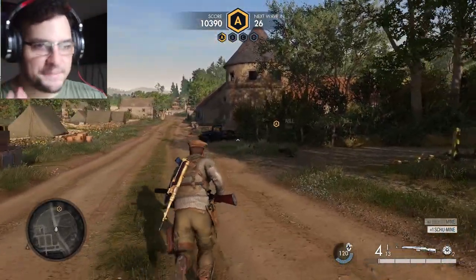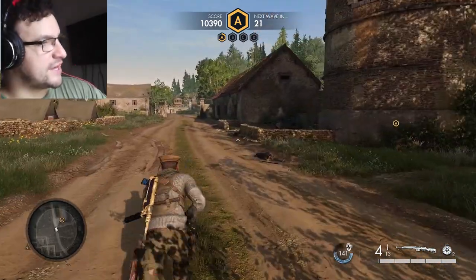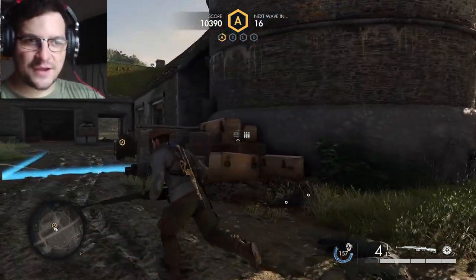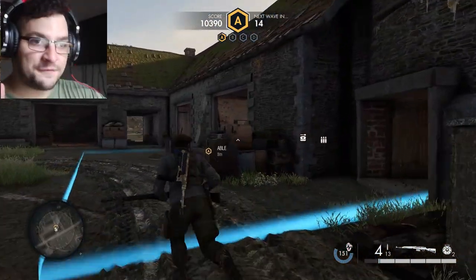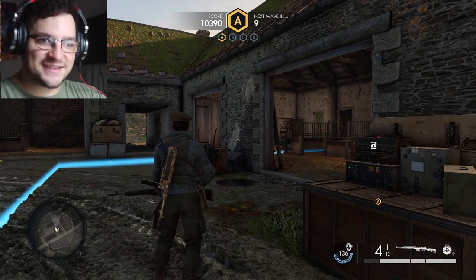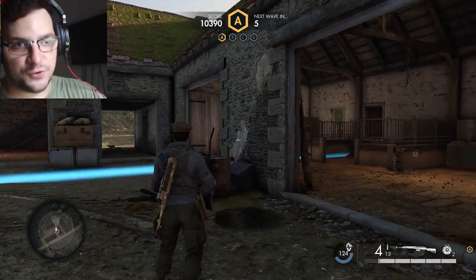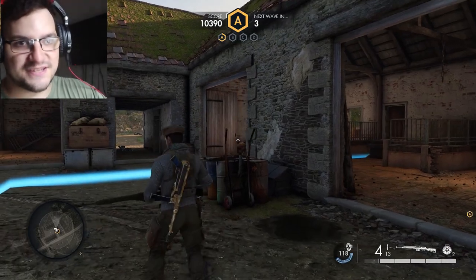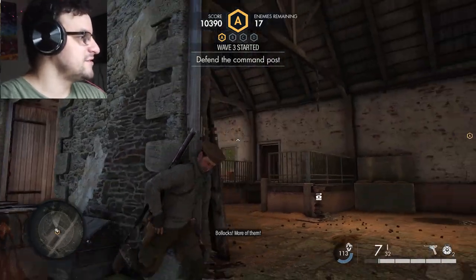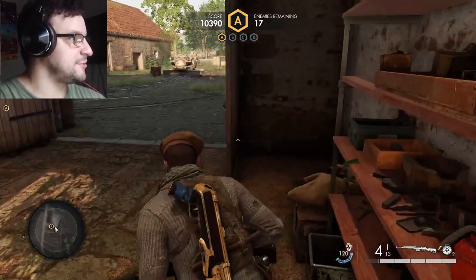Looting bodies is also a big help because rather than going all the way back to your command post, you can get traps off of the soldiers. The only situation you'd need to do that is if you're far from your command post or if the Germans cap it. When the Germans get inside this command post, you have to kill them — it doesn't contest, it automatically gives it to the Germans.